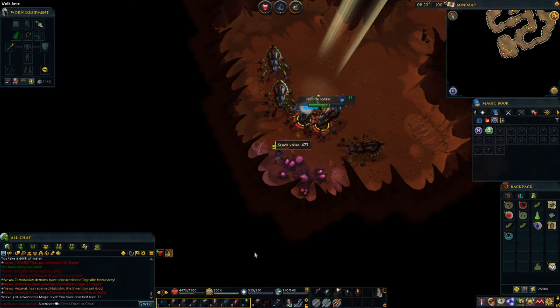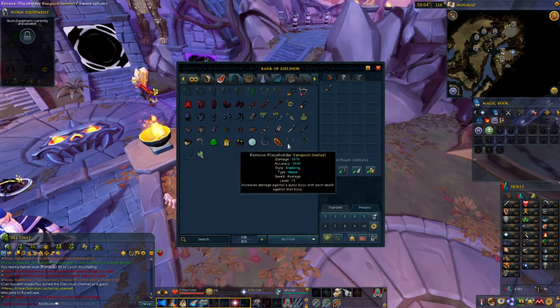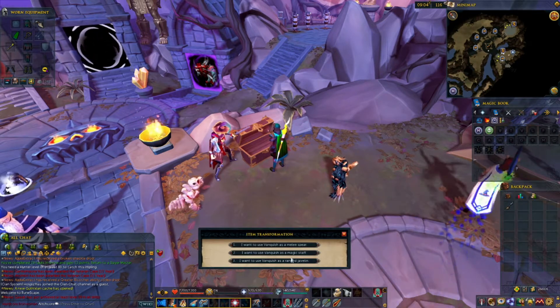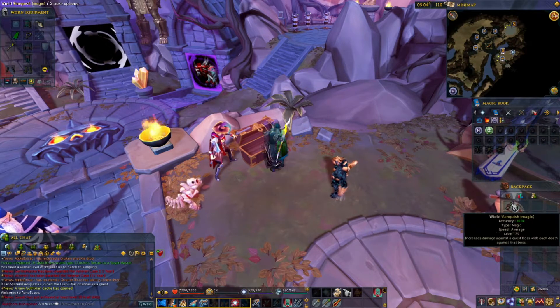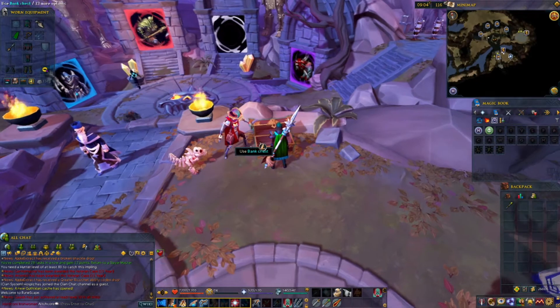I'll just finish my current task first. And here it is — the Vanquish! It should be a nice upgrade; I can switch it to any of the combat styles. It has over 500 more accuracy than the Gothic Staff, so that's pretty neat.